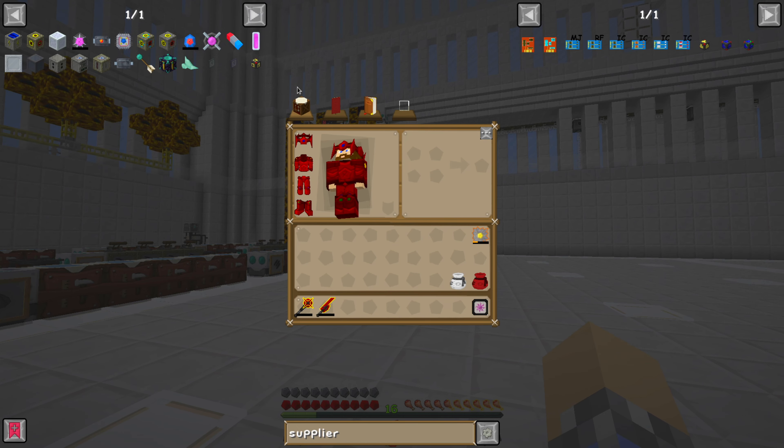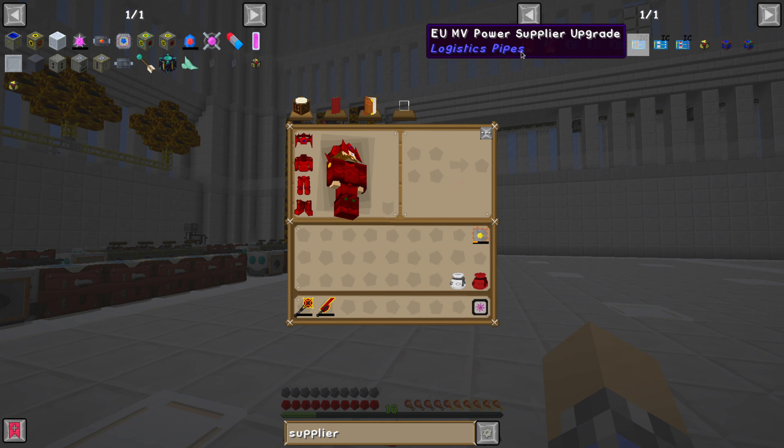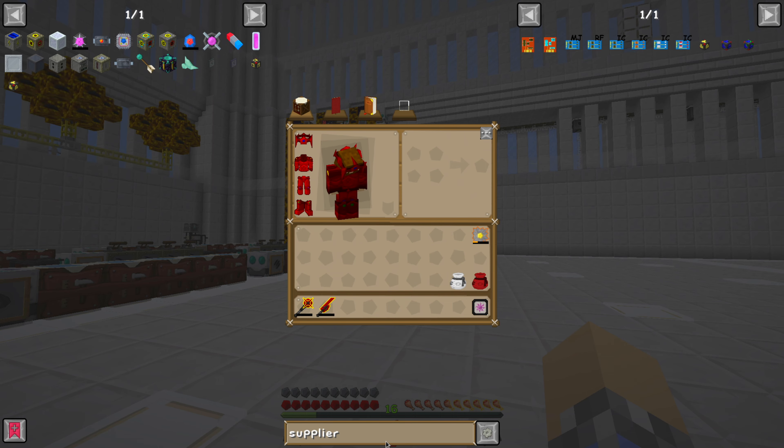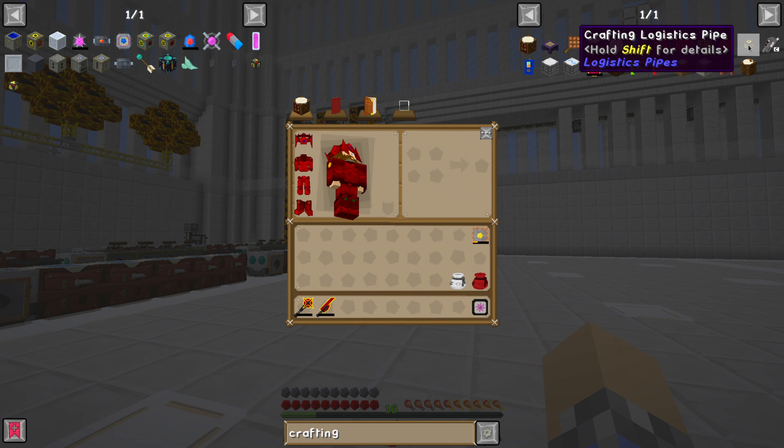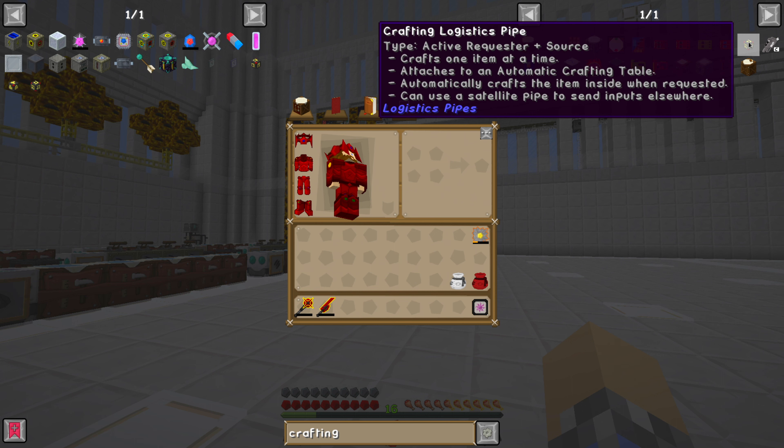In the last episode we discussed the idea of having auto crafting. We have the suppliers, which we definitely need — providers, suppliers — but then also there are crafting pipes, I believe is what they're called. Crafting logistics pipe — crafts one item at a time, attaches to an automatic crafting table. It says: automatically crafts the item inside when requested, can use a satellite pipe to send inputs elsewhere. Maybe I don't entirely understand what that's telling me. Activate requester plus source — it's confusing and that's why I don't want to engage with it. It hurts my brain and it makes me feel confusion.